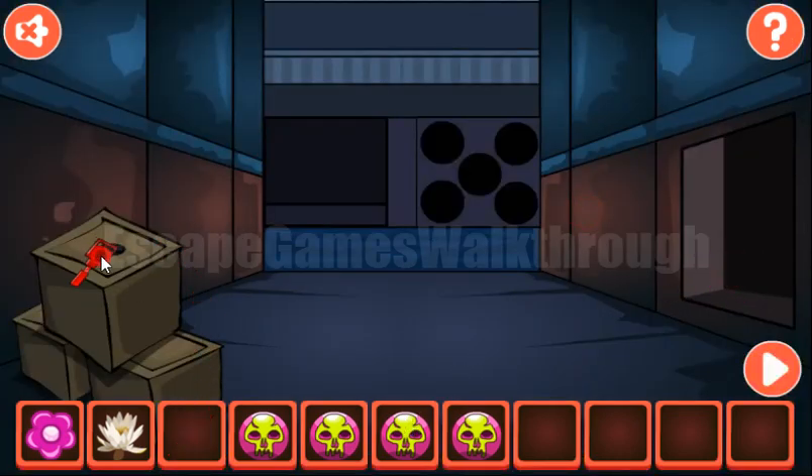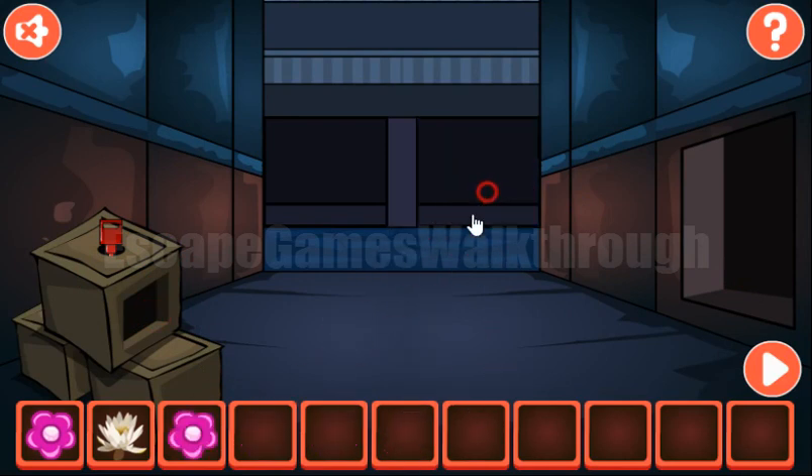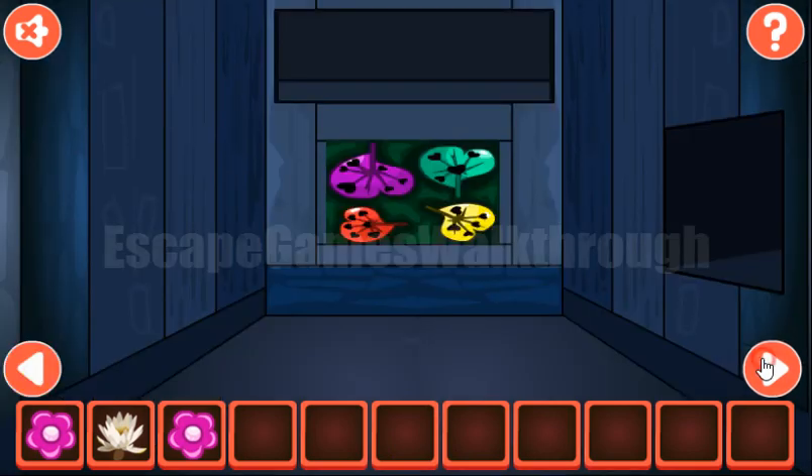We have a key to open this box and get the fifth skull. All of them go here. And now we've got the flower — so now we have two flowers.